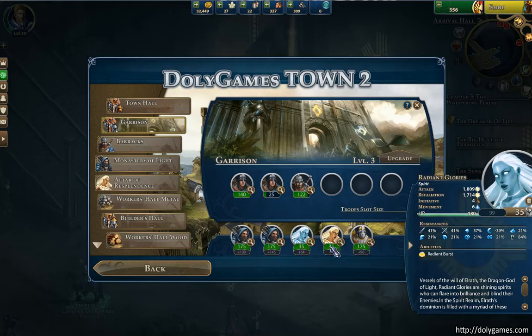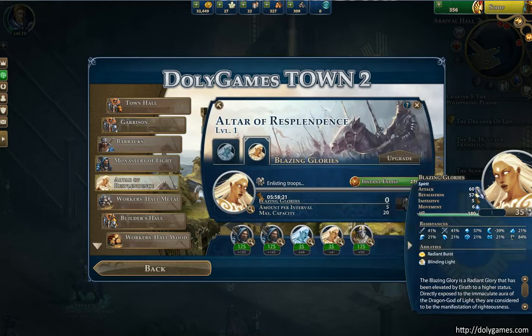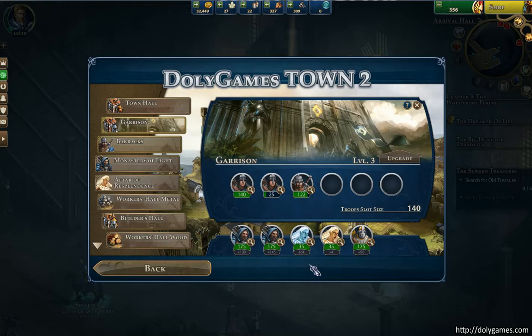The movement is the same — 6 movement. Life is the same — 180 life. But attack and defense stats of the two are different as well. On the single unit, attack difference is 52 to 60 per unit, and also a difference in retaliation. So we're going to try them out. I'm going to keep them in the army now, unless there is some kind of a boss fight coming up, and I definitely don't want to lose any of these because they are so darn expensive. Over time, hopefully, I'll be able to get a lot more of them.